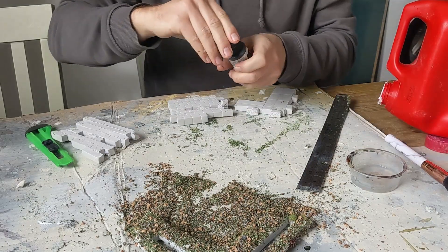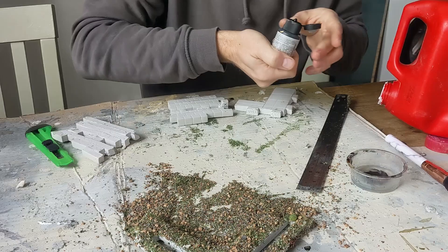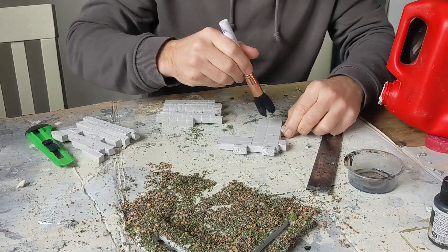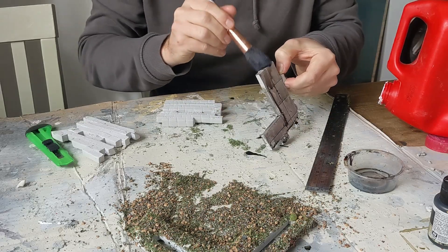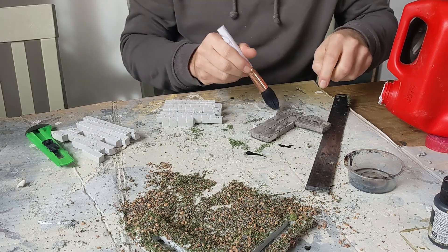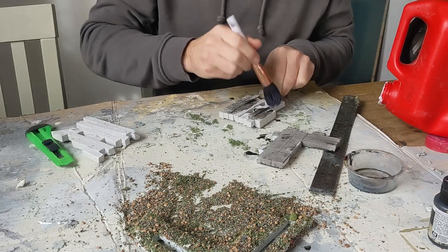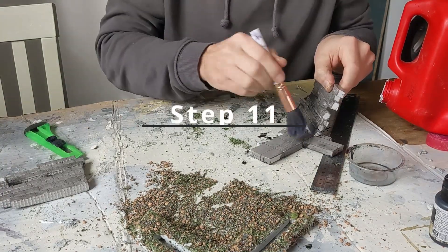Now we're going to take this black wash. We are going to put a little bit of water in here and some drops of that in there. We're going to take a makeup brush and just smother everything in this black wash. The wash is going to darken the tiles, and it's going to be even darker in the recesses that we've cut. It's important here to also paint the end of the tabs, because they are going to get seen. And there you have it — that is done.